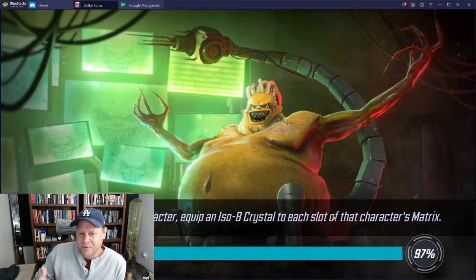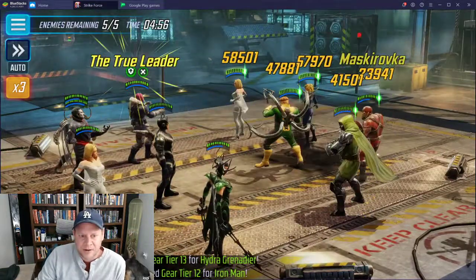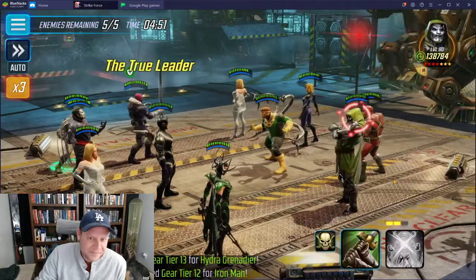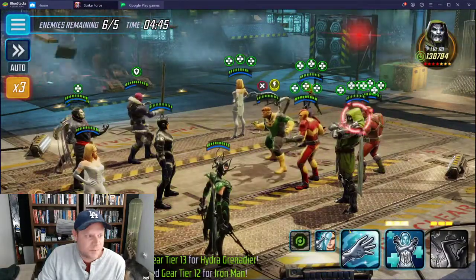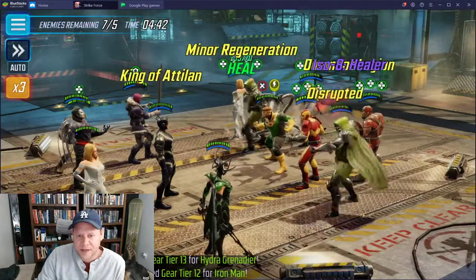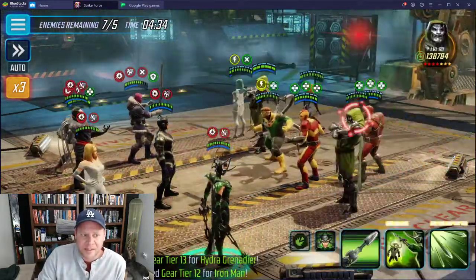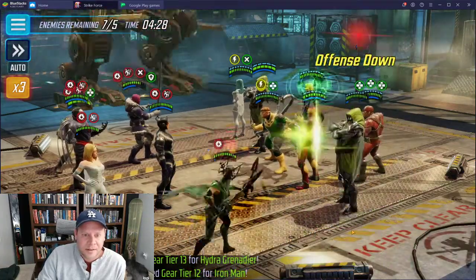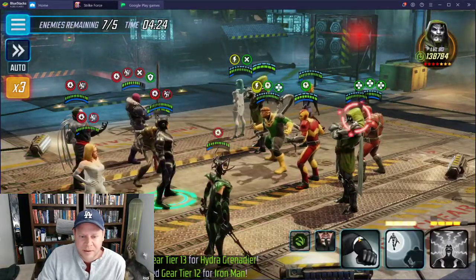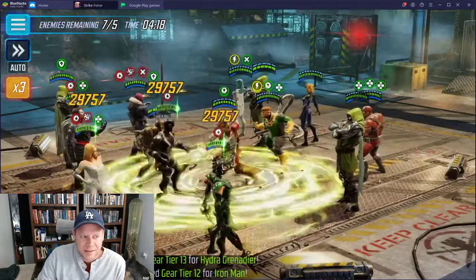Everything Dr. Octopus does - even his block animation when he's not taking a turn - is super elongated. It's a cool effect in the game but since they have this artificial five-minute timer, some of these fights go really long. I think seven and a half minutes would be a good spot. I understand why they don't want to go past five because abuse in arena could be a problem, but some of these fights just go super long.